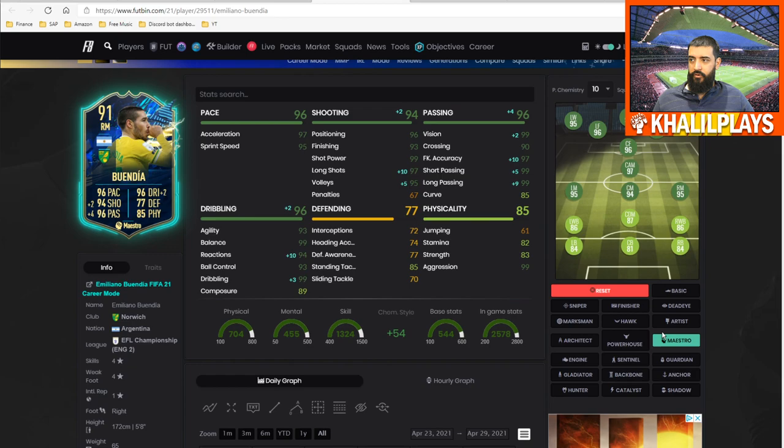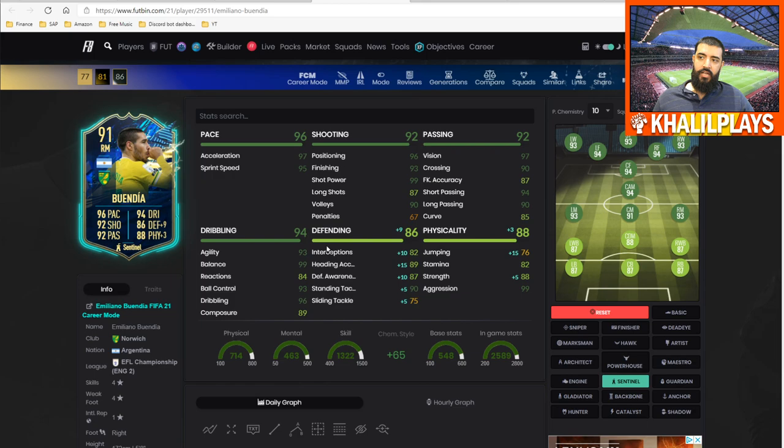For a wing back role, a Sentinel is a good shout — it boosts his defensive capability and physicality. However, the big concern is his 82 stamina combined with high/high work rates. At the wing back slot, charging up and down will drain him completely by the end of the game. So I think he's much better suited as an inside forward, right winger, right mid, or CAM — I would not use him as a wing back or right back.